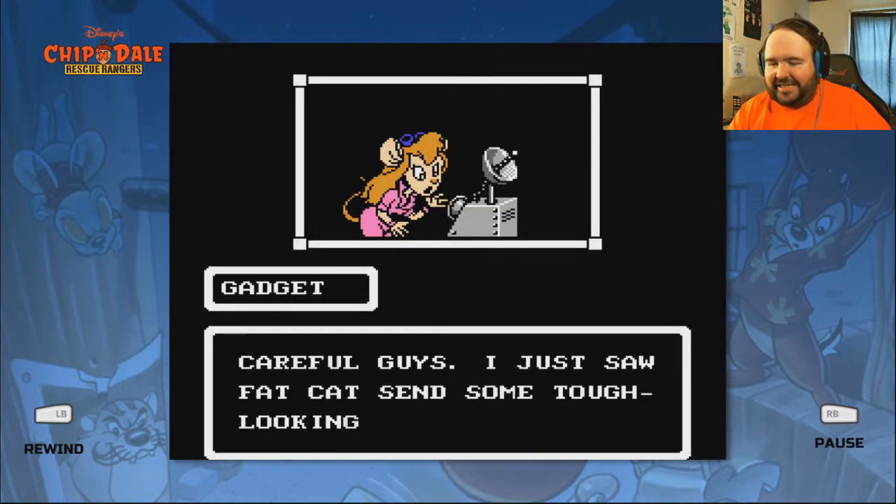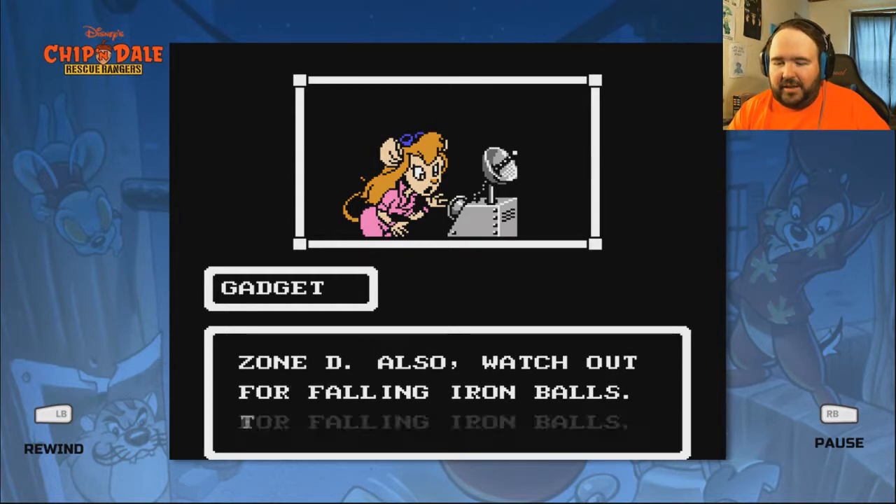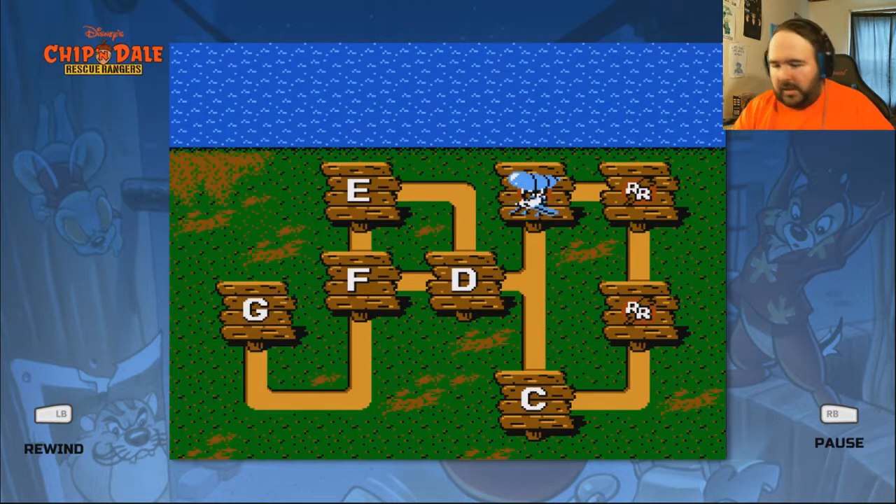Careful guys! I just saw Fat Cat send some tough-looking characters to zone D. Also watch out for falling iron balls — throw something at the switches to stop them. Yeah, we got time for one more.